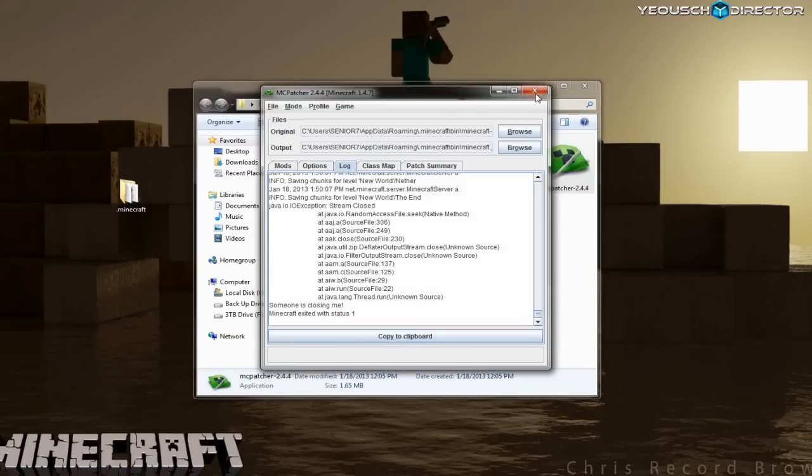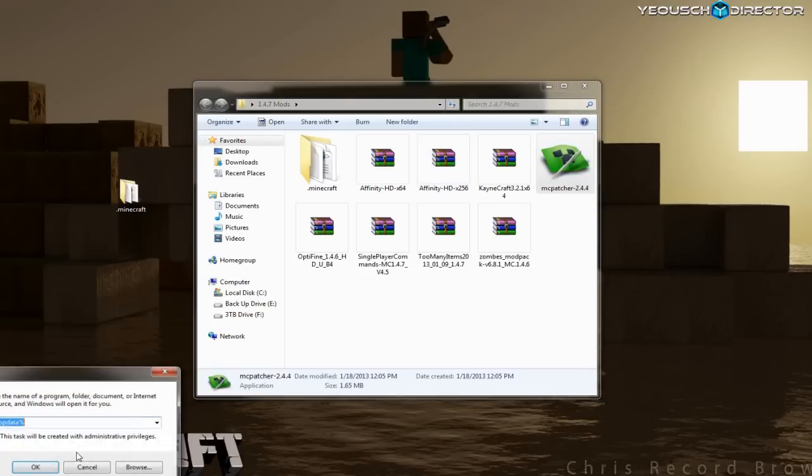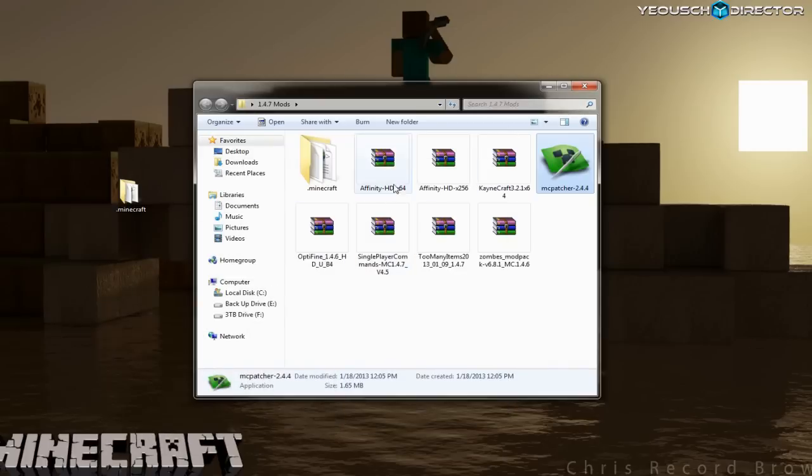Go ahead and quit and close everything out. Now we're going to add our texture packs. Go back to the roaming folder — %appdata%, Minecraft, texture packs. Minimize that. I've got Affinity HD 64, but I'm going to use the 256 version.